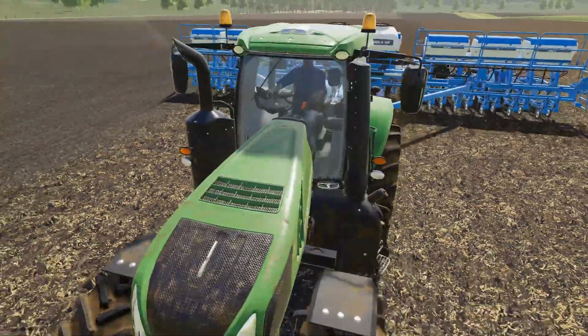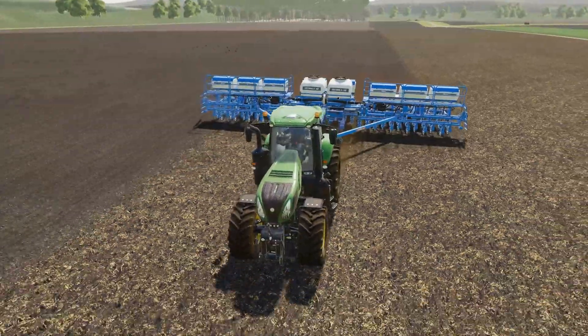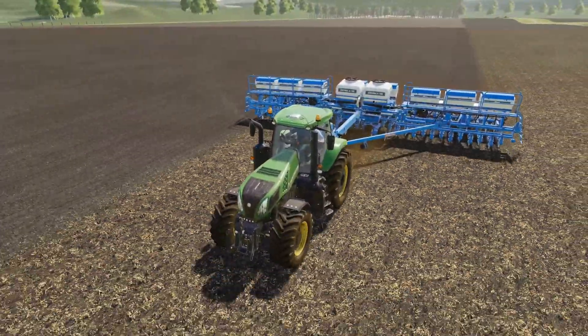So we spent $200,000 to buy another seed roll — another Stara — and that should definitely help out production down here and speed things up. We're seeding wheat in the combination field 32/34.